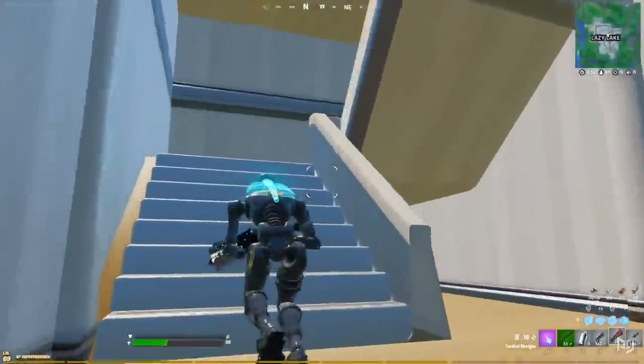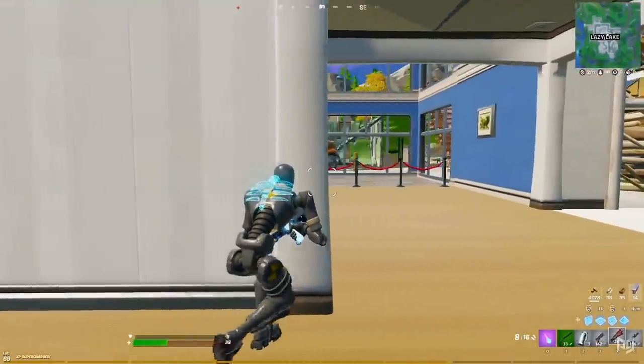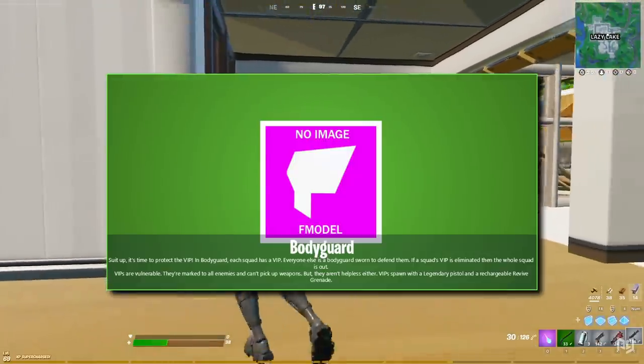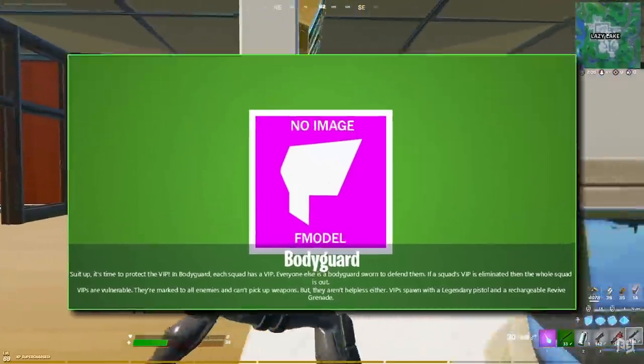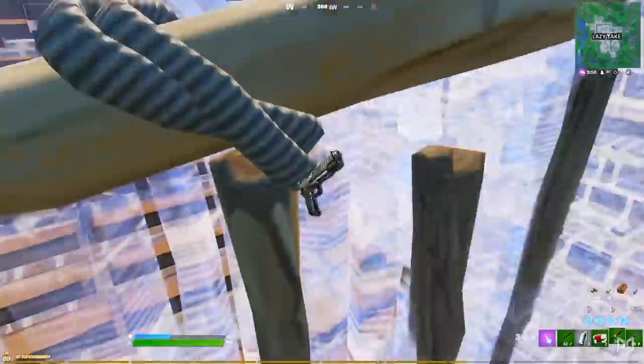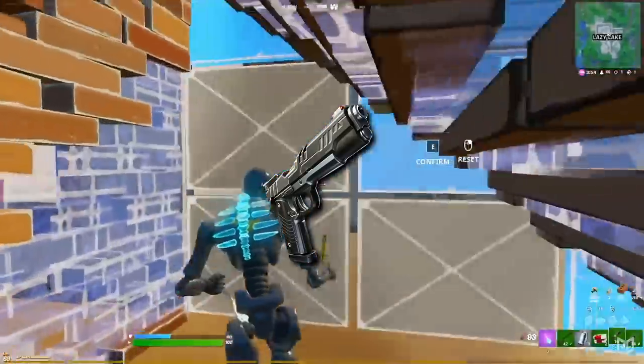Epic didn't mention anything about LTMs this time round, but the dataminers have uncovered some new ones worth talking about. There's the Bodyguard LTM, in which you have to protect the VIP of your squad. If that VIP gets eliminated, then it's game over for your entire squad. However, they do spawn with a legendary pistol and a rechargeable revive grenade.